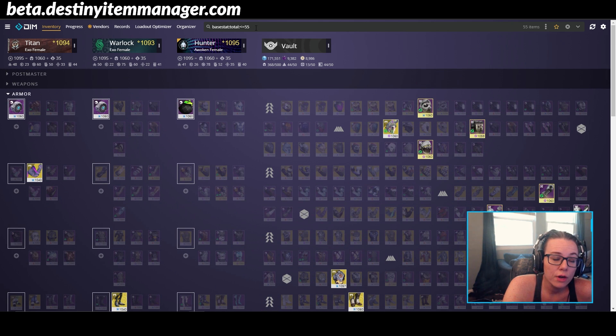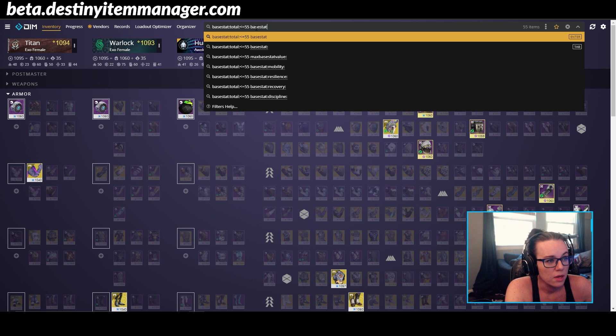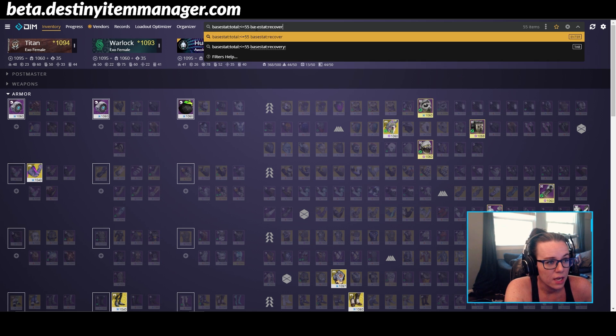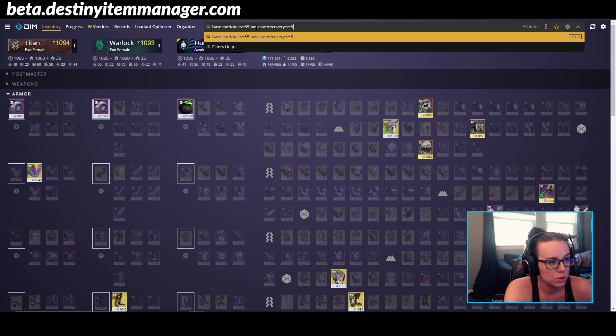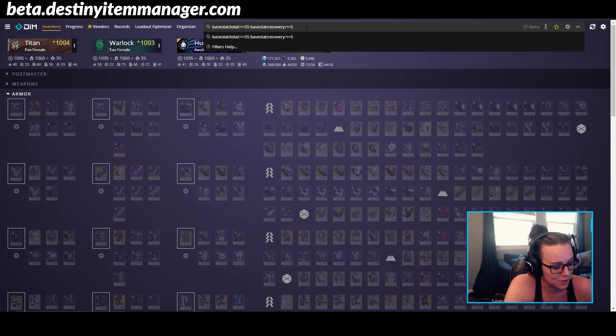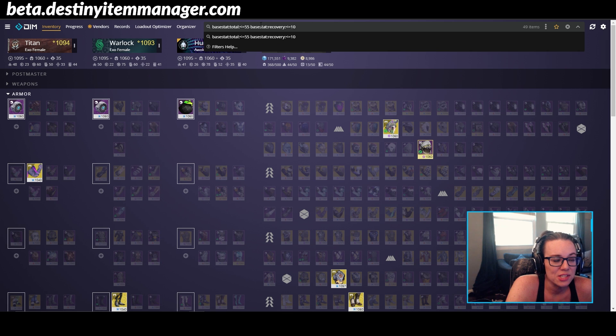If you want to go even further into the specifics, you can also add another criteria. So we've got 'base stat total under 55', and then we can also do 'base stat recovery' and say I want anything lower than five recovery — so less than or equal to five. It's going to highlight any items matching both criteria. Let's bump it up to 60 for a better grouping — so 'base stat total less than 60' and any armor pieces with less than five total recovery stats.